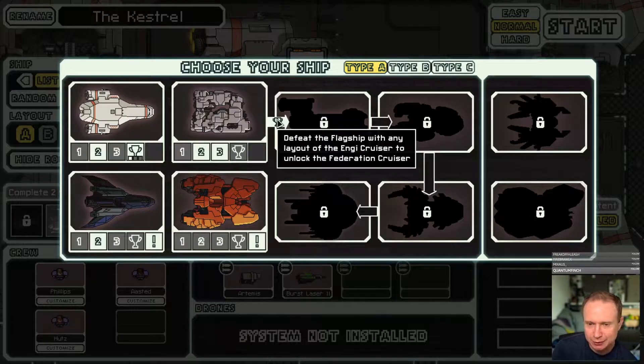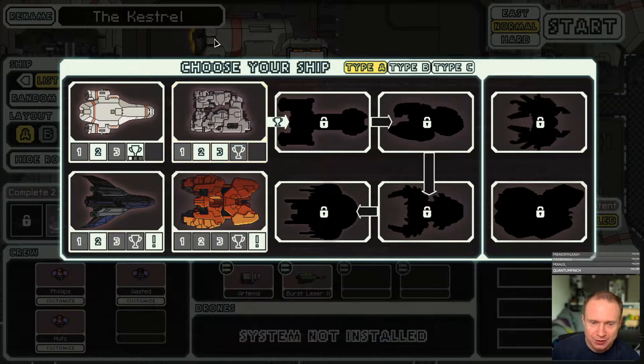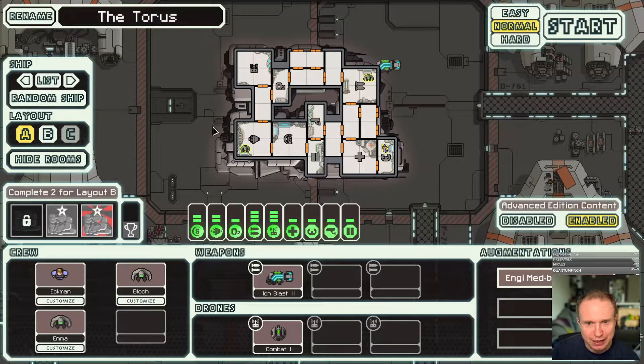Defeat the flagship with any layout of the NG Cruiser to unlock the Federation Cruiser. That's what we're back to. We played a bit with The Rock, which was super fun, but this NG Cruiser win is just hanging over my head. So let's get on in and see what we can do with that.